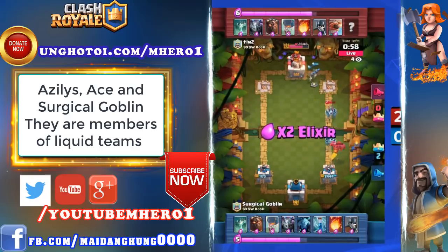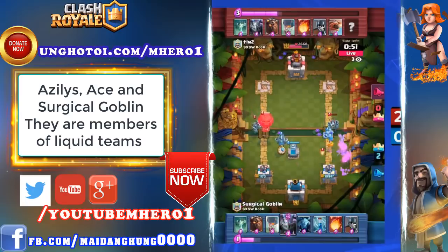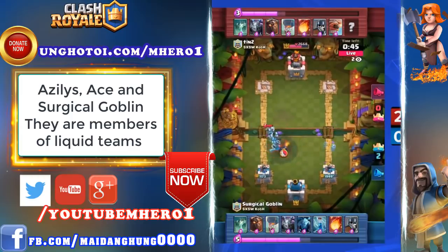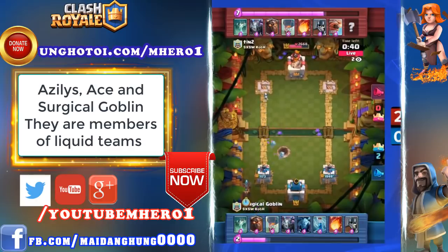He throws out the guards to pull the Mega Minion all the way away, then throws out the minions. This is going to be no damage on the right-hand side. Tombstone is coming down to block the balloon — the balloon is not really going to do much here. He's got to take down two towers. 40 seconds left. Surgical Goblin just needs to hang on at this point.